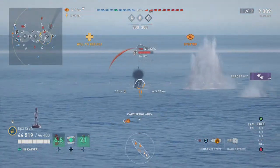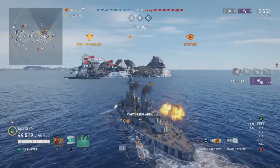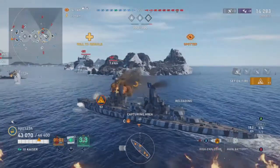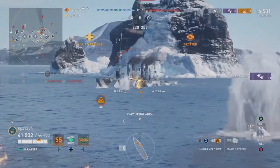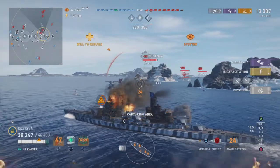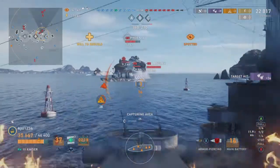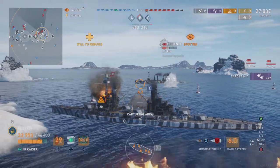Moving in on that ship to my bow, to my starboard side — I believe that is a Wickes. I put my secondaries on, trying to engage him while ignoring the ship off my bow. I have the armor to do that. We're going to ignore the Wickes and turn our attention back to the ship directly in front of me. This isn't as powerful as the Nassau in terms of its secondaries, but same theory — pretty good armor, good secondaries, you can take a fair amount of punishment. Don't be scared.